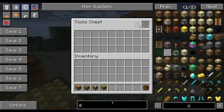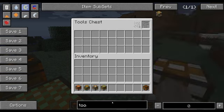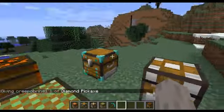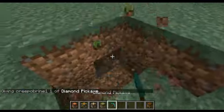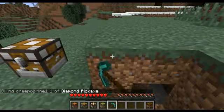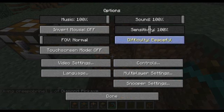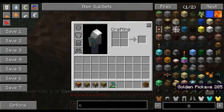Now the last one - well, one of the last ones - is the Tools Chest. Say you have a diamond pickaxe. I'm going to put it on peaceful and grab a gold shovel. Gold - I want to call it butter gold. I know it's not mine to say it but I'm going to say it anyway.